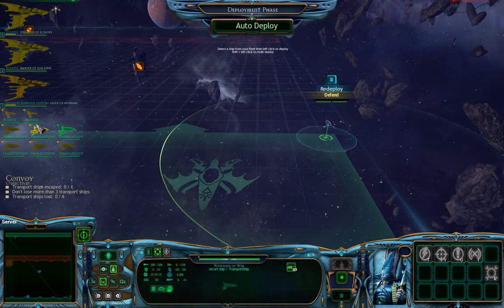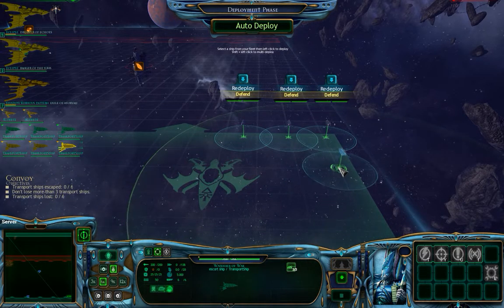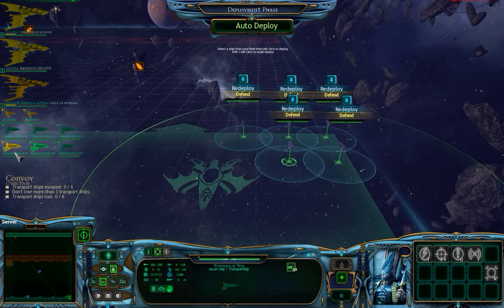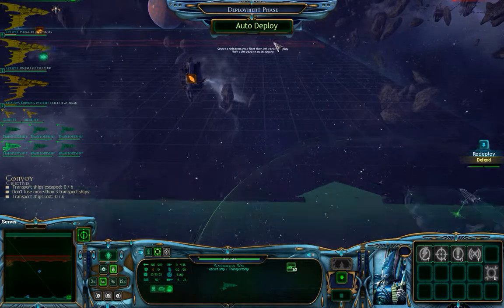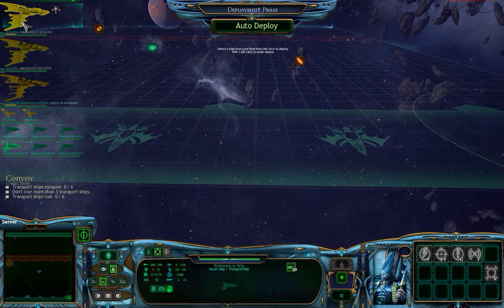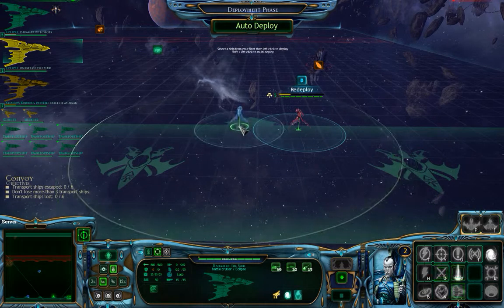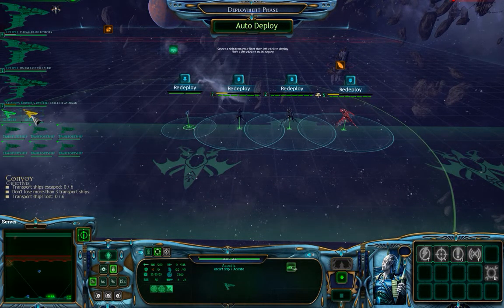I'm going to clump all of these out of the way, so that — hopefully not all of the Space Marine ships will spawn there. If they all spawn there, I'm in trouble. They're probably going to be fairly evenly spread out, and that should give me a bit of a window. I'm going to place the rest of my ships nearby. I never really know what to do with these little escort ships.